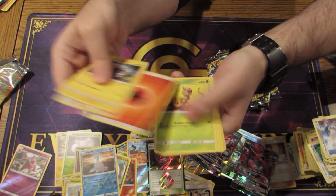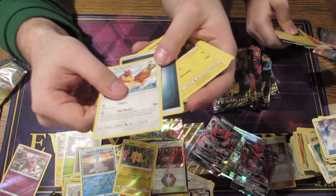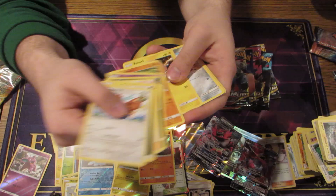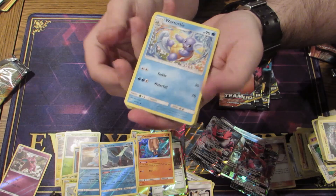Got the Alolan Graveler and a Farfetch'd. Joltik — reverse foil Joltik. Got a Farfetch'd with the Ariados — that card's actually really good. I believe it stops your opponent from using items as long as you don't have any more Pokemon on your bench. So it's a real great way to just sit there and build up your bench. He is a stage two, which makes him a little hard to get out. Got a nice reverse Articuno — it does make him a little hard to get out considering you want him as early as possible, but definitely not a bad card.